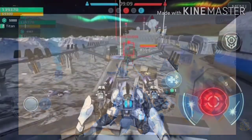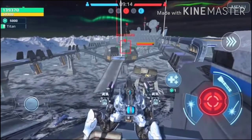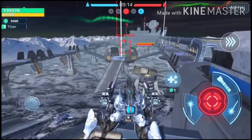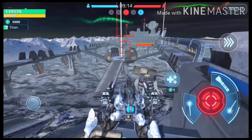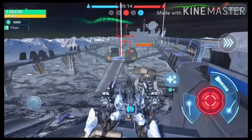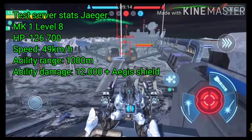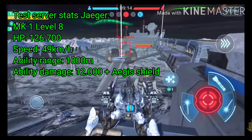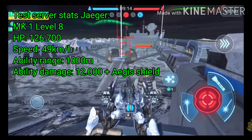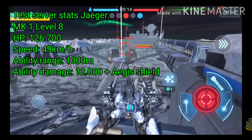Here is another picture from a different angle. You can see the top opening up and the weapon popping out. When this ability is activated, you will be stationary, an Aegis shield will be active, and the built-in long-range gun — I think it's 1,000 meters range — can shoot for 12,000 damage at MK1 level 8.